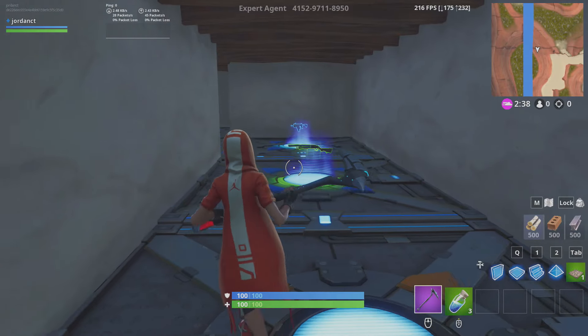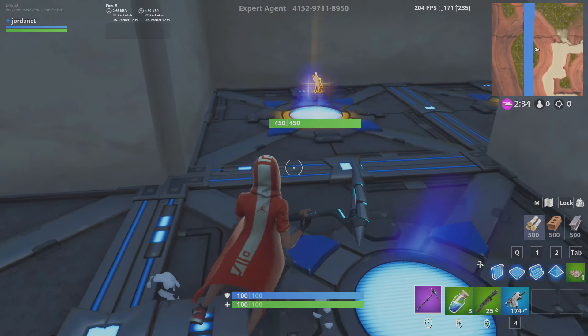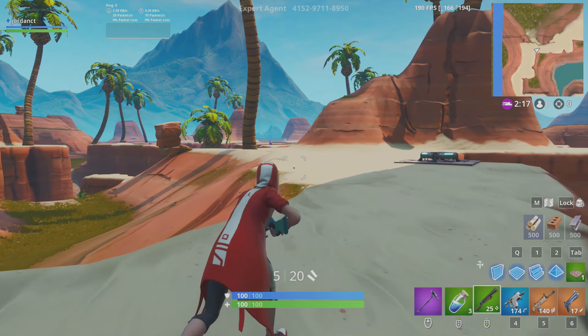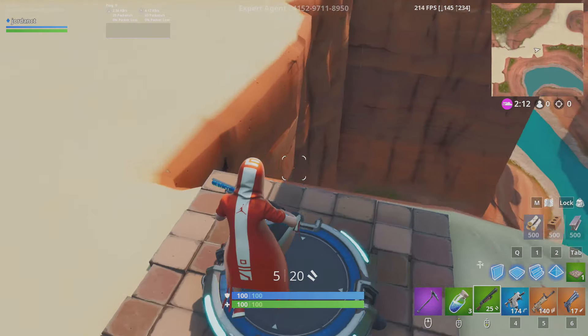Today we have a zone wars map called Expert Zone Wars 3.0. You can see we have auto pickup on the weapons. Here's the map — we have about two minutes until the storm fully pushes in, and we have llamas all over the place. We also have jump pads.